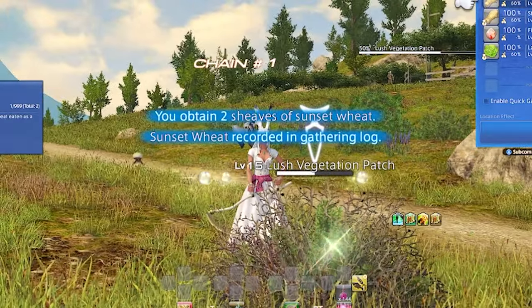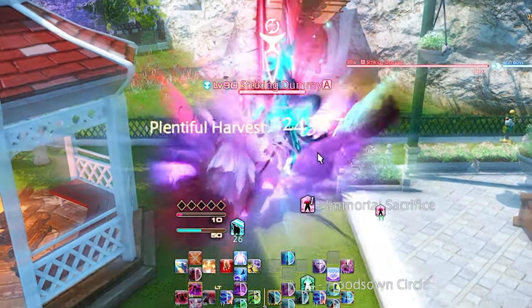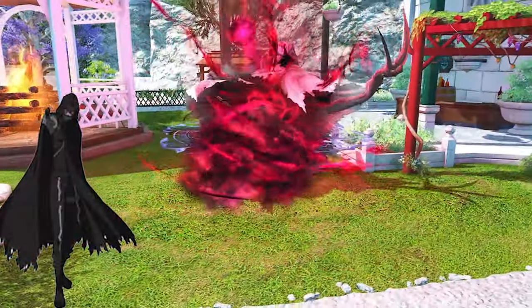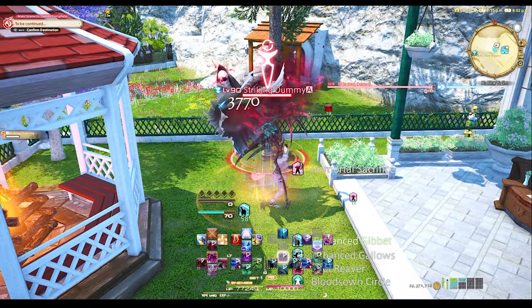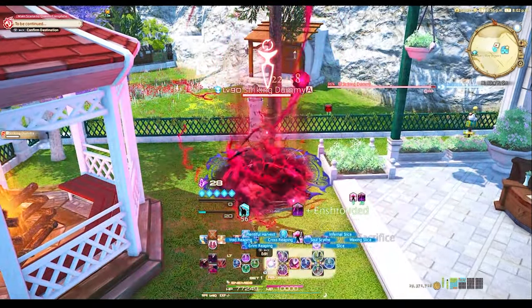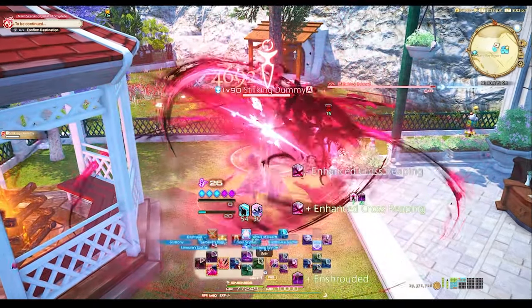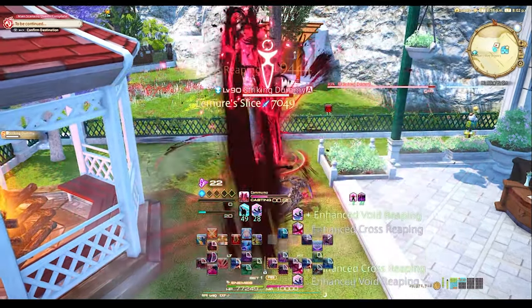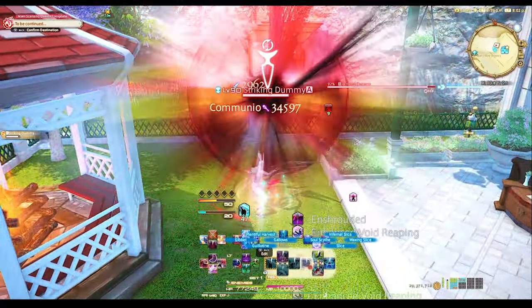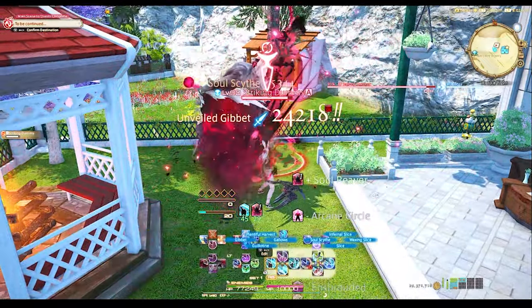Do you want to play Angi Botanist, summon scary ghosty thing, or wear a cloak that makes you look like you're hunting Kirito? We're going to be learning all Reaper rotations for leveling 1 through 90 in a very short amount of time. This assumes you're not a silly goose and have a reasonable idea of how to play games. I'm going to give you straight rotations for each major level and minor botany lessons because Square Enix is just so effing clever.